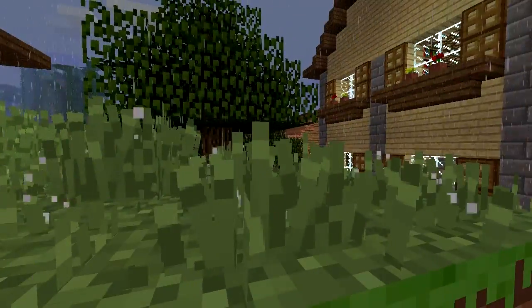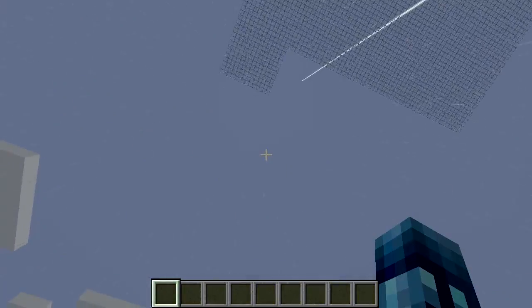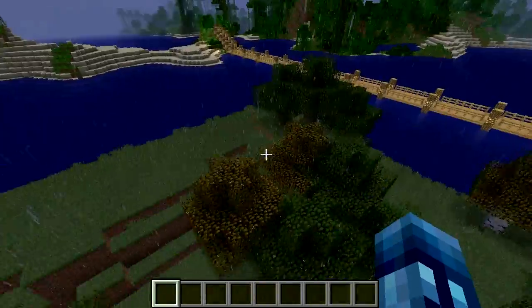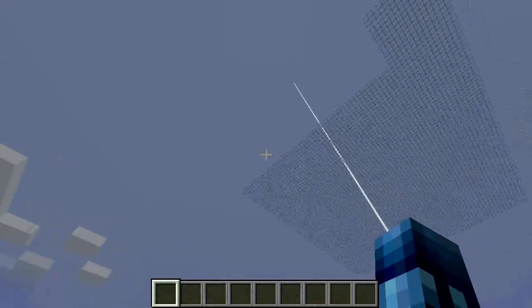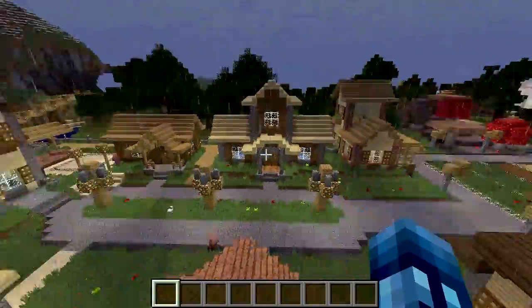Let's get a nice cinematic shot — beautiful. Look at that high-def grass with the high-def rain. Thunder and lightning sounds are much more realistic too. I don't know the command off the bat to trigger a lightning strike, so we'll just wait for it.